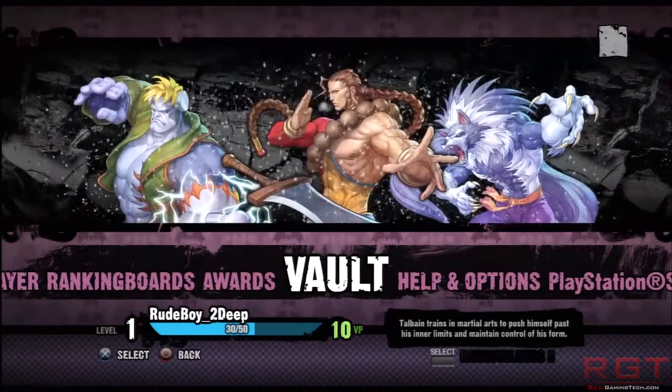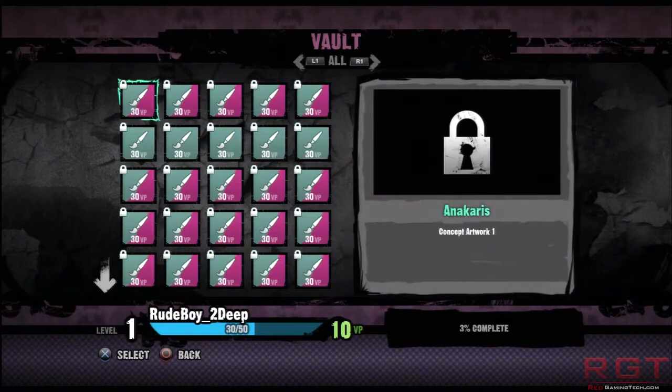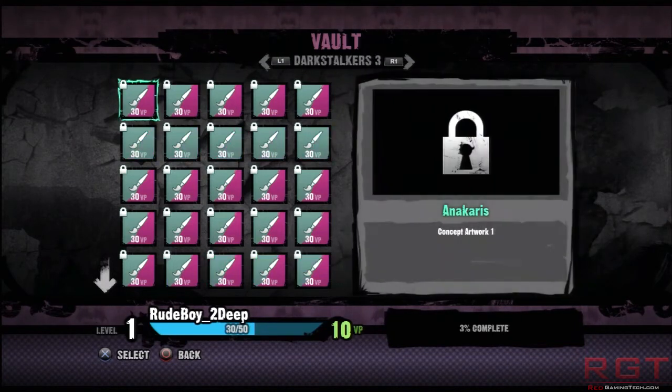Going to the Vault — again, similar setup to Street Fighter 3rd Strike Online Edition in that you get points for certain things you do. You can look it up and break it down with the L and R buttons into Night Warriors, which is Darkstalkers 2, and Darkstalkers 3. It has different content for you to unlock.